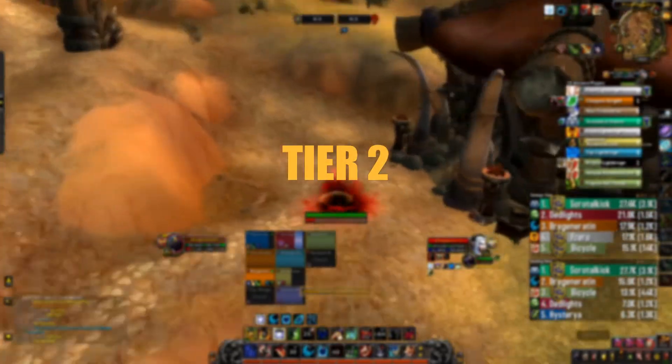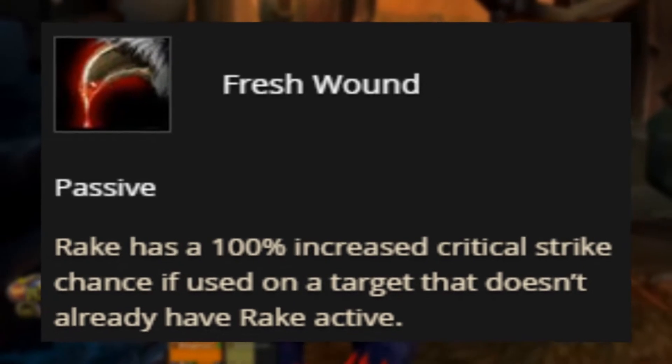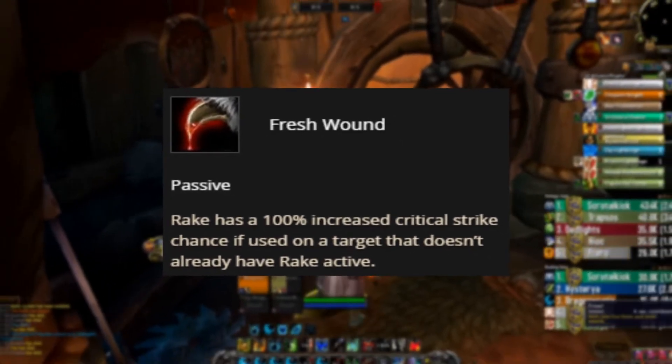Tier 2 PvP Talent. In this tier, we would be choosing Fresh Wound, as it provides Rake a 100% critical strike chance on targets that don't already have Rake on them.